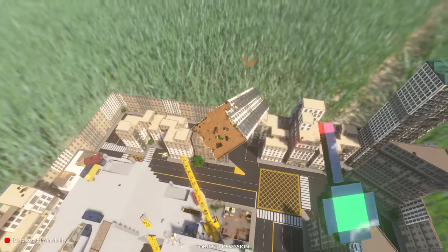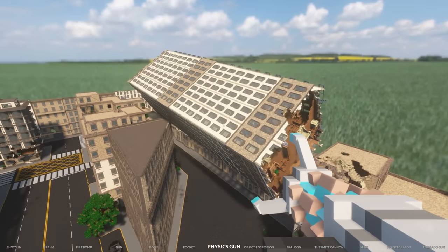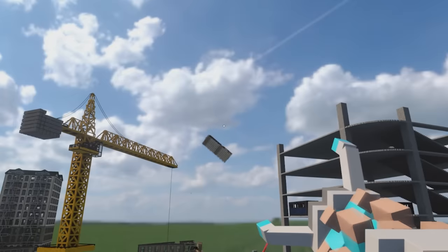It hit the corner there — now it's upside down. What are these buildings made out of? I was expecting way more damage to happen than that. This calls for the physics gun. Fire away. Yeah, there's no getting that back. Bye building. Goodbye.